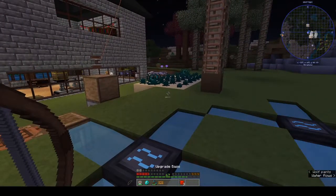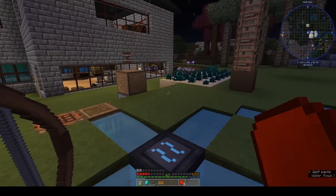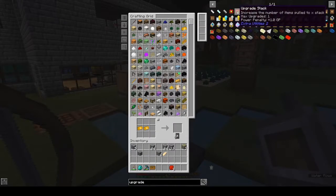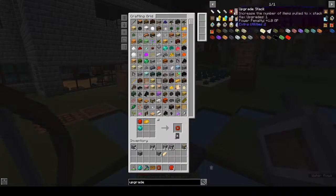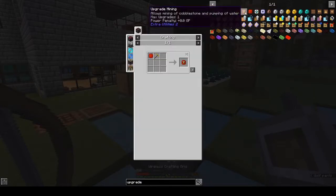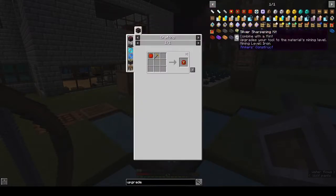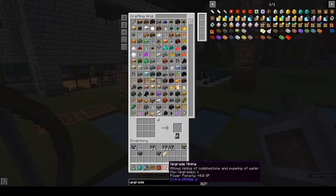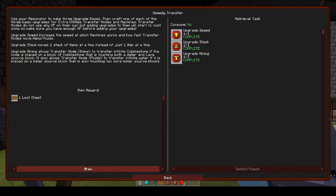For Upgrade Stack we need gold, a diamond, and an Upgrade Base. Pull that out, and Upgrade Mining - there's only three upgrades anyway. For Upgrade Mining we need to make a golden pickaxe - it's probably the only use you will have for a golden pickaxe. Upgrade Mining - there you go, ding, thank you! And we get a loot chest for that.